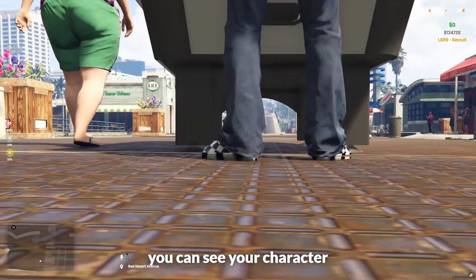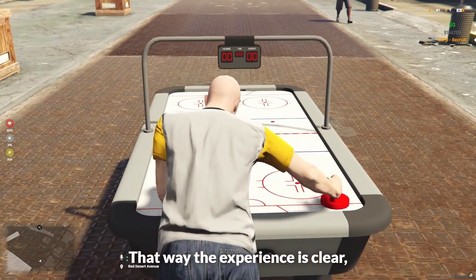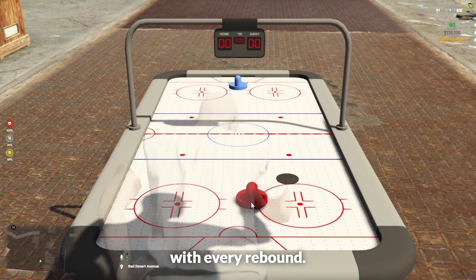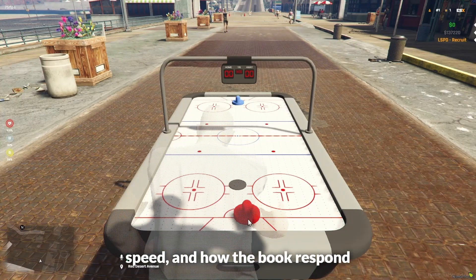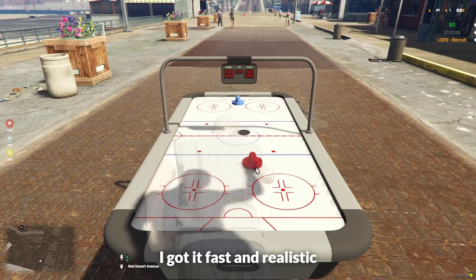Then I set up the camera so you can see your character playing at the table, the scoreboard, and the opponent — the experience is clear, immersive, and just fun to watch. For the puck physics, it had to bounce off the walls, losing a bit of speed with every rebound. But the key part was the collision with the striker — that's where it all happens: how it bounces, the speed, and how the puck responds to your hits. After tons of testing, I got it fast and realistic.